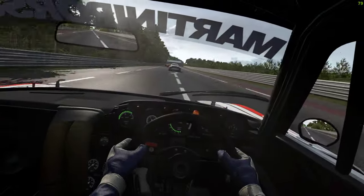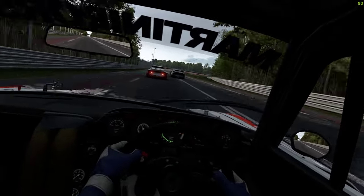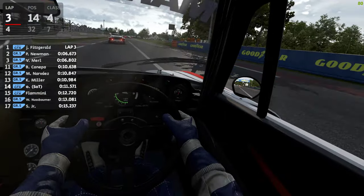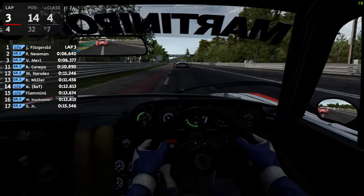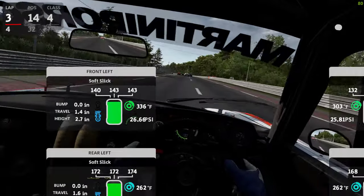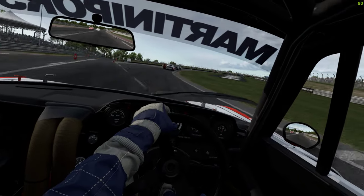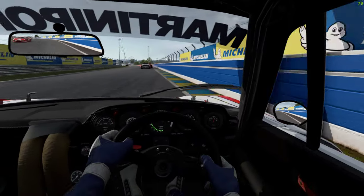It's always great jumping in a new car and looking at a car model, especially when they're really detailed ones like this - very distracting mind you. My tyres must be flat spotting, because it's the front right and it's really easy to lock up now. Yeah, the front right is down to 40%.